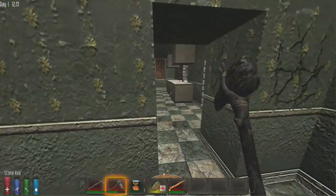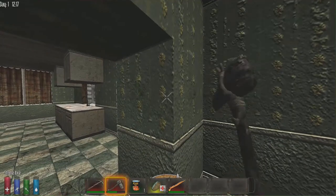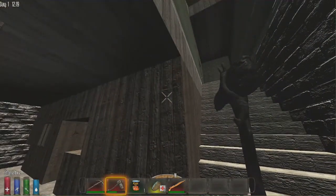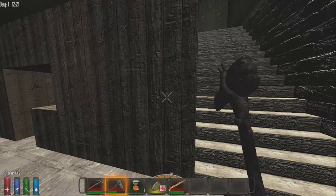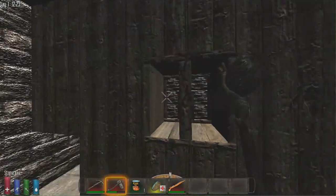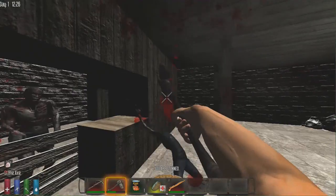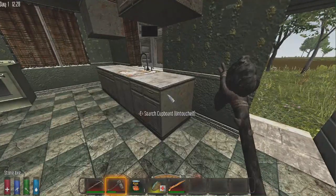Another useful thing about the stone axe is that it can repair blocks. Just right-click a damaged block and you can heal it up, which is great when zombies are attacking your walls. Also, if you have planks and right-click a wooden frame, you can upgrade it into a reinforced wood block, which is much stronger.